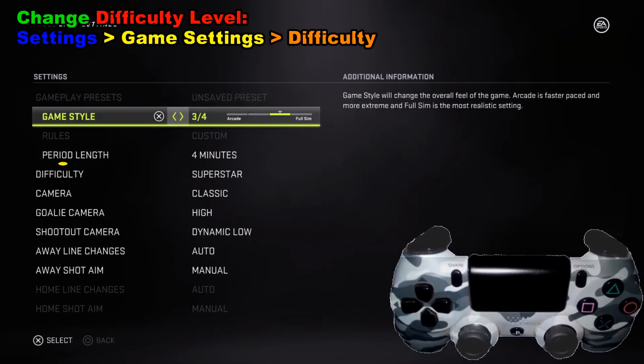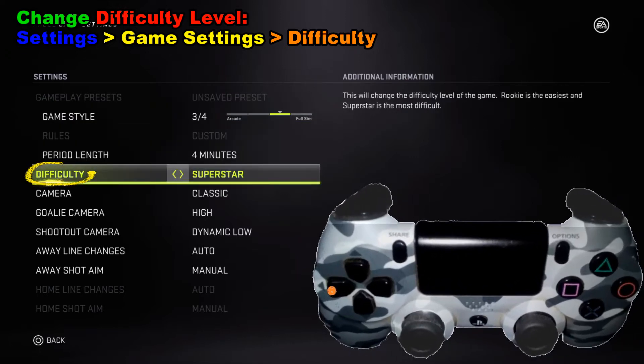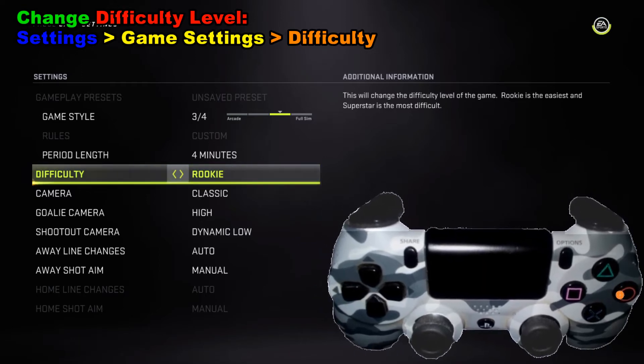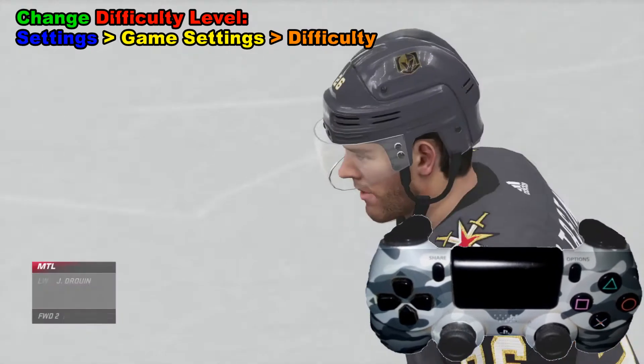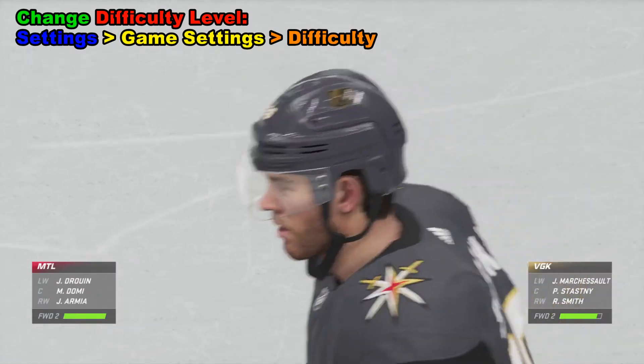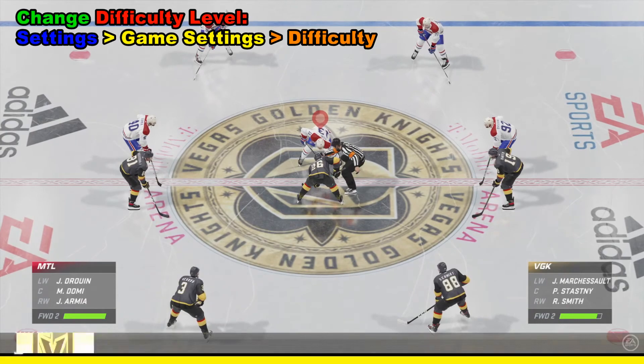And then if you'll notice down below, there's this thing called difficulty. You can change basically whatever you want with the left analog stick or the control pad. We'll change it to rookie. And then just back out of there. Once you start again, it'll play much easier if that's what you're looking to do.